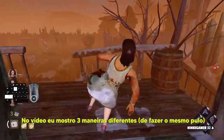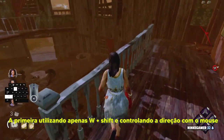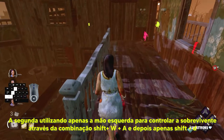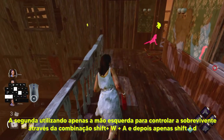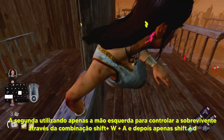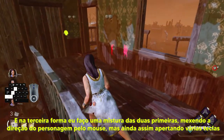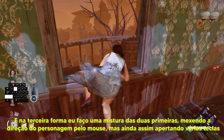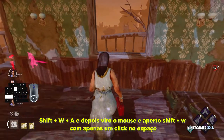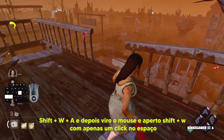No vídeo eu mostro três maneiras diferentes. A primeira utilizando apenas W mais SHIFT e controlando a direção com o mouse. Na outra forma utilizando apenas a mão esquerda para controlar o sobrevivente através da combinação de SHIFT, W, A e depois apenas SHIFT e D. E na terceira forma eu faço uma mistura das duas primeiras: mexendo a direção do personagem pelo mouse e ainda assim apertando SHIFT mais W, mais A, depois virando o mouse e apertando SHIFT mais W, com apenas um clique no espaço.